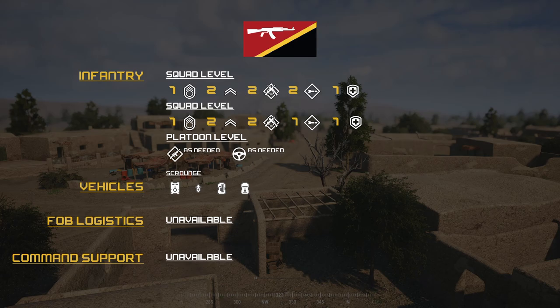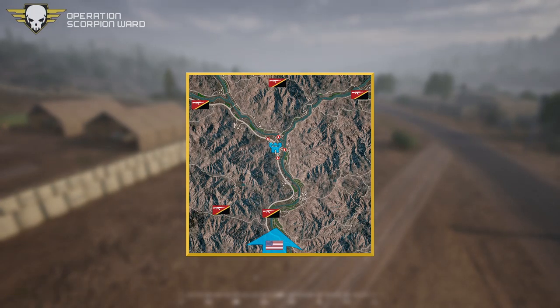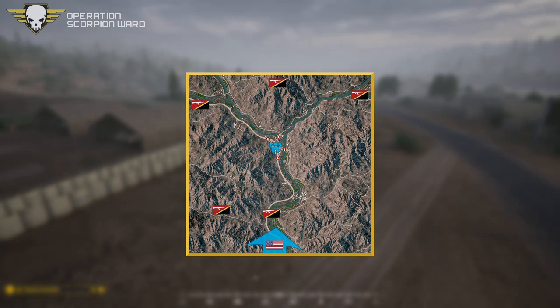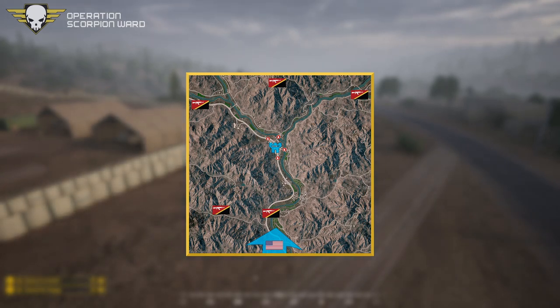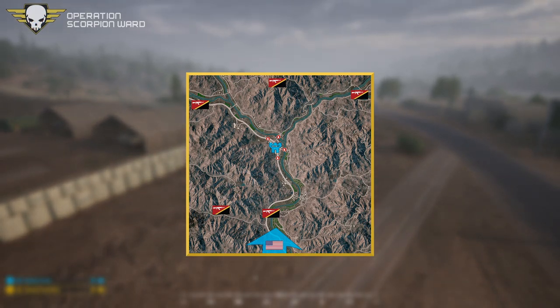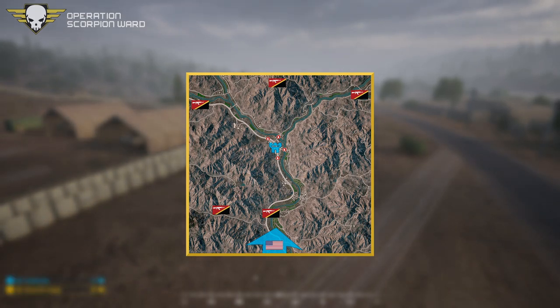Going over the op map, we'll get straight back in and you can start listening to command. As you can see on the op doc map — you can type exclamation mark op-doc all together in chat and I'll provide you with a link to the operation doc if you want more detail.